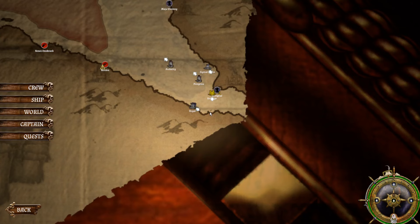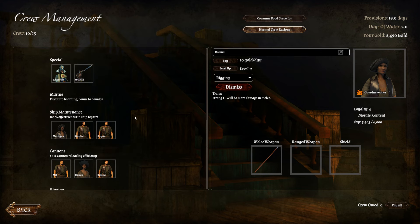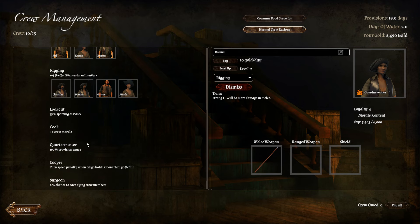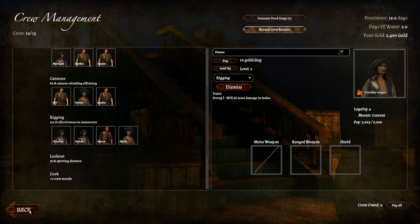We've got our rigging back up to 100%, maintenance is back up to 100%. If we hired another guy we could get our cannons to normal reload speed. Your quartermaster makes you use your provisions more effectively. There's a turn speed penalty when the cargo hold is more than 50% full - I guess you can reduce that. There are a lot of different jobs on a ship.